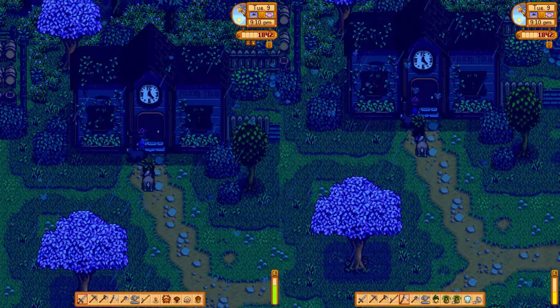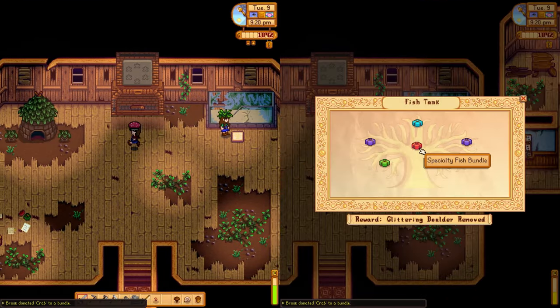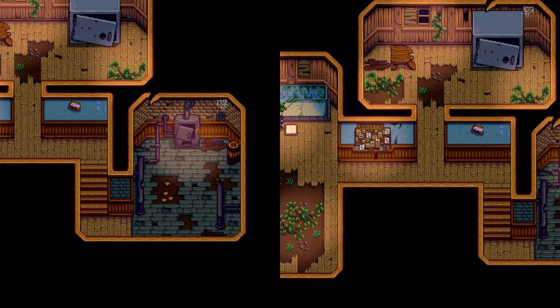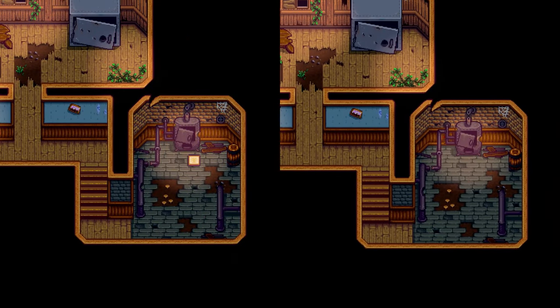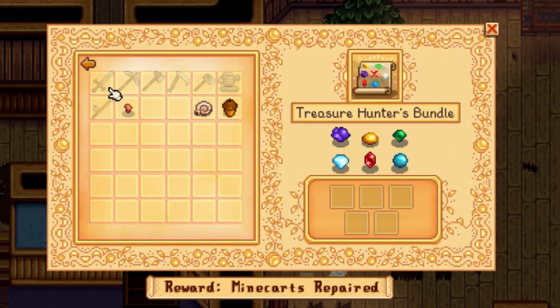I'm donating the crab and the common mushroom. You're going to finish that bundle! We got a crab pot — we got three of them. It's opening the boiler room! Engineer's bundle. Treasure hunter bundle.